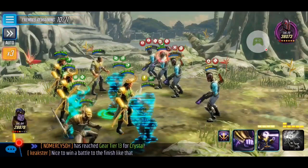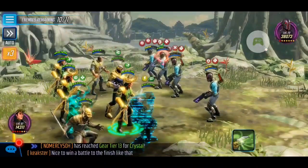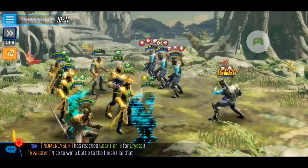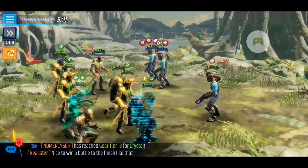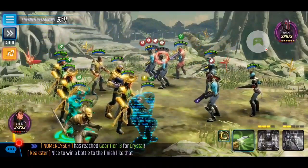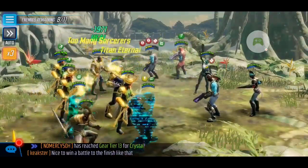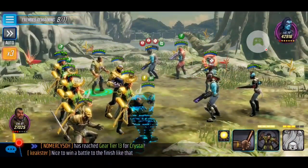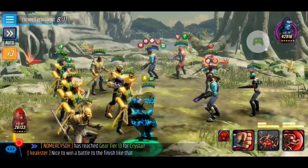I can't stress this enough — do not use the taunt. I almost got a little too friendly and hit it, but you want to make sure you don't, because these cyborgs gain offense up and I believe they cleanse too. Unfortunately Thanos's reaction did take out that minion. Minerva is here now — I can see the cyborg is pretty low, so I'll use my normal attack to take out another member. I'm going to try to stun Minerva as soon as possible using Mordo — that didn't work.